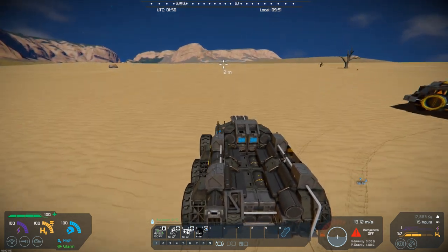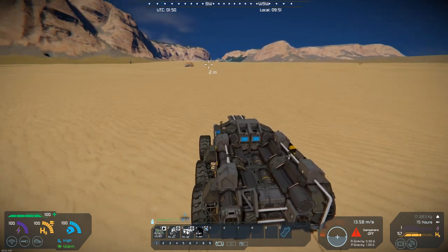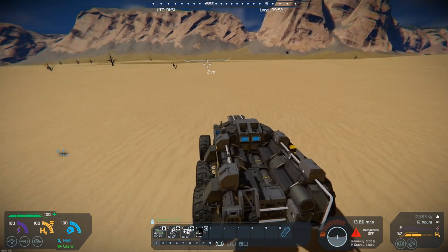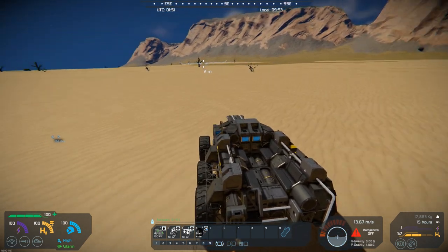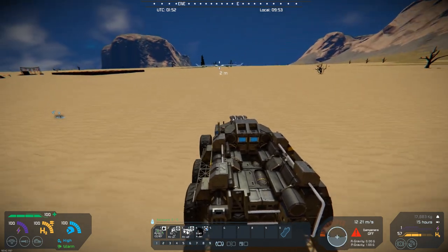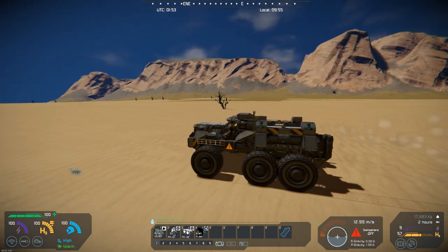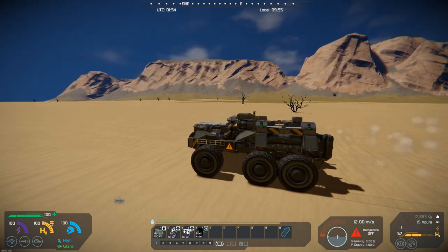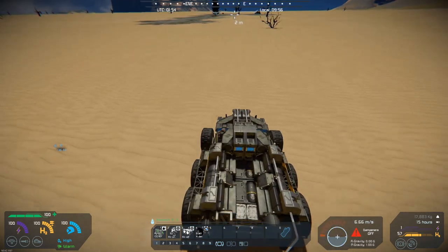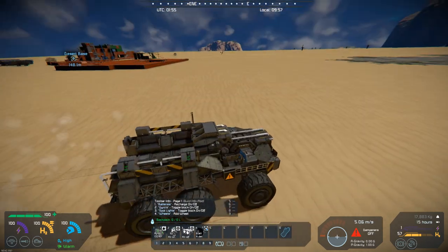We can take it for a little spin around here, and kind of driving it around. You can set the settings on it, and you can kind of see what a nice little vehicle it is. You can ride in the back, and it's got a second passenger seat on it, right over here.